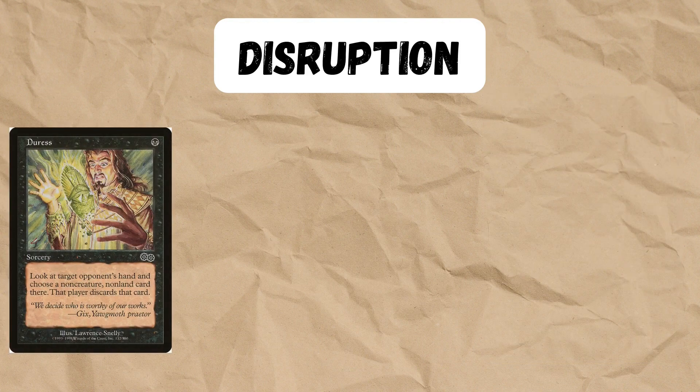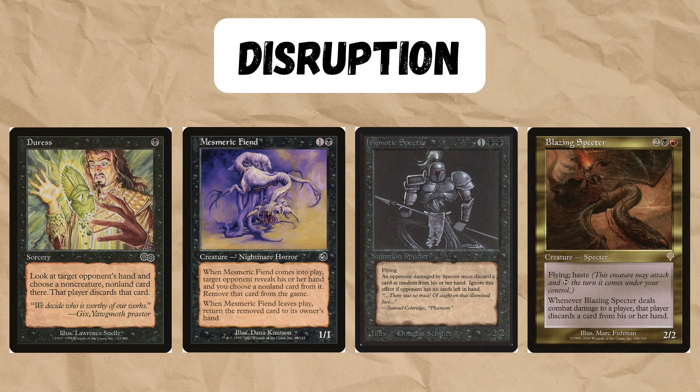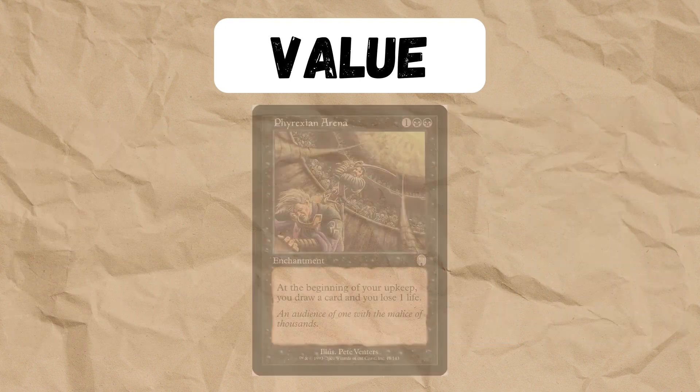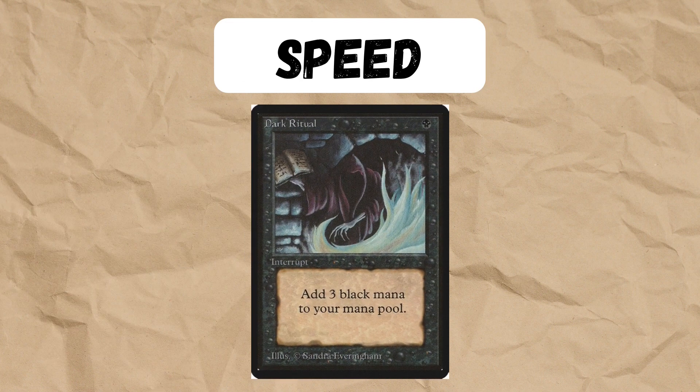Duress is one of the best cards in the format, and it's excellent here too. It backs up our other disruption creatures, and when combined together, we can really start to pick apart our opponent's hands. For value, we have Phyrexian Arena — we can draw so many cards off this, and it's absolutely excellent when played on turn 1 with Dark Ritual.